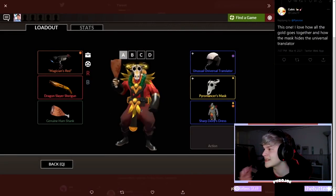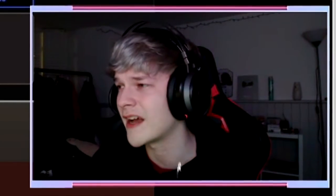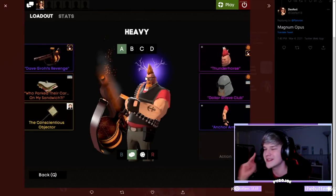Up next we have this one from Cubic — it's an unusual Universal Translator with what I'll call a yellow ring effect (one of the invasion effects), a gold painted Pyromancer's Mask, and a gold painted Sharp Deity's Dress. I love how the yellow ring effect looks with the Manta's Mask and Deity's Dress, and because they're painted around the same color that's really cool. It's not a combo or effect you see often. I'd give this an 8 out of 10 — you can't really see the Universal Translator because of the Pyromancer's Mask, but an 8 is still really solid, this is a good loadout.